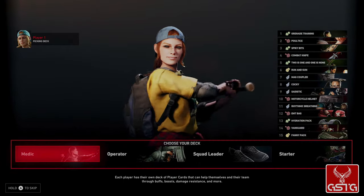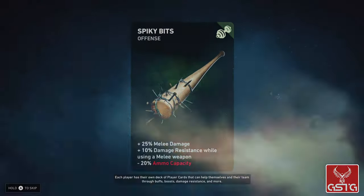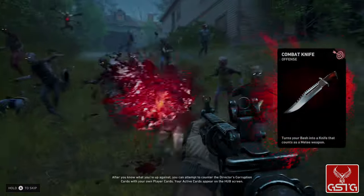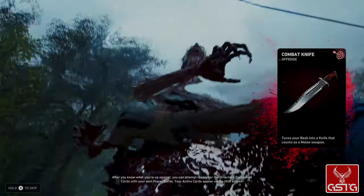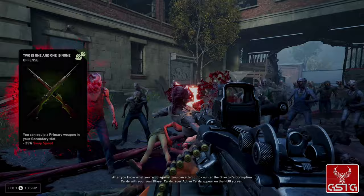Each player has their own deck of player cards that can help themselves and their team through buffs, boosts, damage resistance, and more. After you know what you're up against, you can attempt to counter the director's corruption cards with your own player cards.